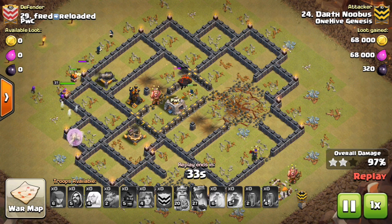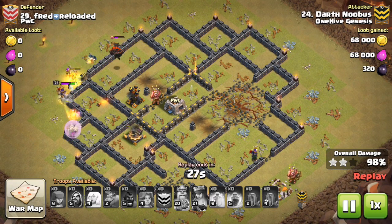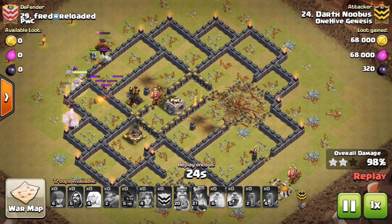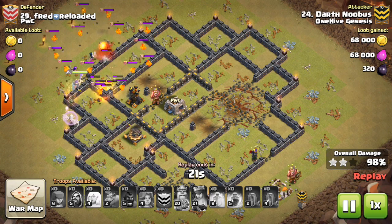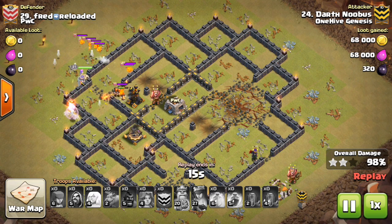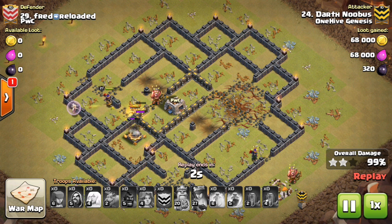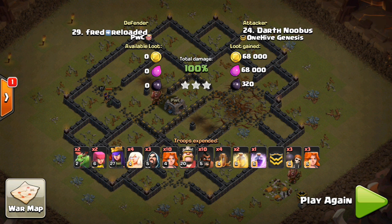Everything is kind of converging on these last few defenses. Even though the hogs go down, even though the healers are now getting shot down, he has those CC Valks and a few wizards. The Lava Hound pops right there, but all that's left up is that X-Bow. Because even though at the end he hit the double giant bomb set, as long as everything is going well at the end, you typically have enough firepower to get through the base. The time you don't want stuff to go wrong is the beginning of the attack. But if you can make your way through 90% of the base without any too big problems, then typically you're going to be good. Awesome job to Darth Nubis, finally getting the three-star on this base.